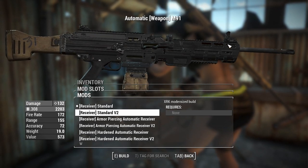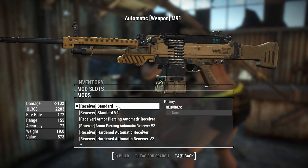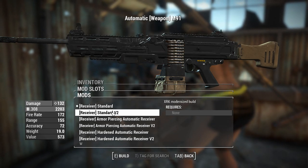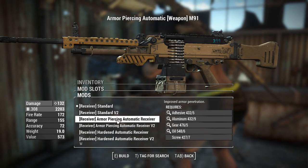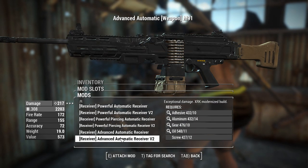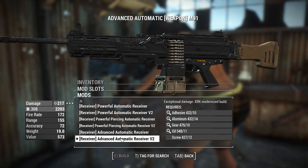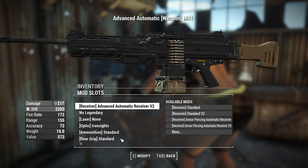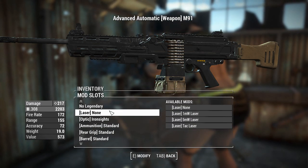I don't think any of the barrels look appealing, but I think this end of the gun looks all right. I guess it's more of an aesthetic taste - stuff that looks a little bit too futuristic. So we'll go down here and get an Advanced Receiver V2 to get that modernized look on it. That's good - 217 damage, pretty nice. The legendary effect is there in the second slot but we will not be using that.